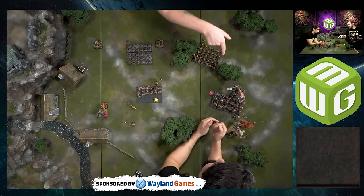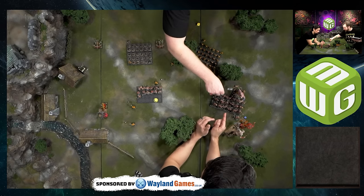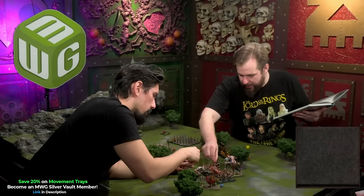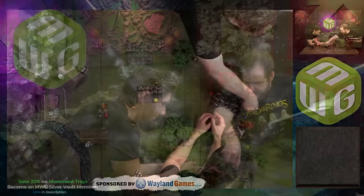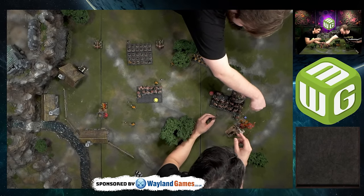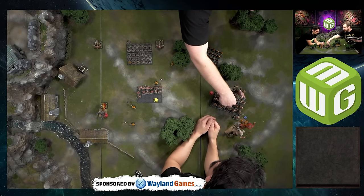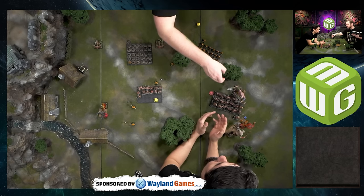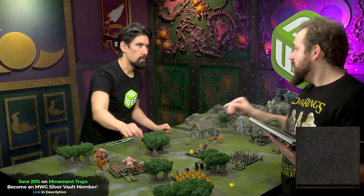For the Warriors of Chaos vs Goblin Giant combat, Luka notes that fighting characters should be placed centrally in units, not on the flanks. Characters can only make their full attacks if in base contact with the enemy in the fighting rank. Since the Exalted Hero is already in the fighting rank, he doesn't need to make way. It's always good practice to keep fighting characters central so they can maximize their attacks.